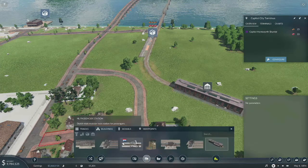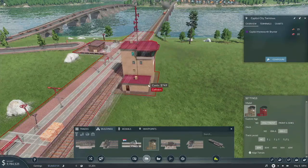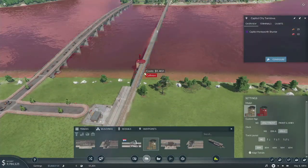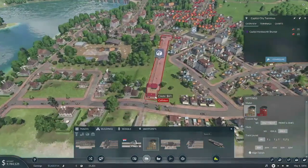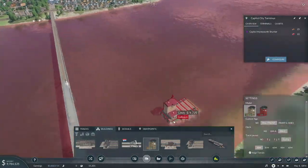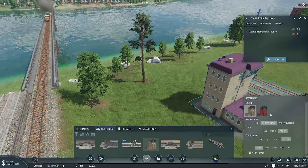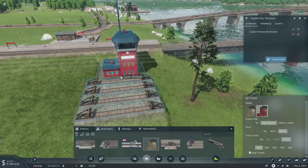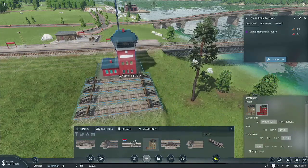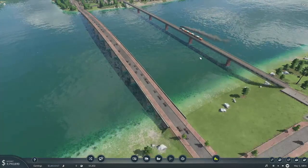I'm still not entirely sure what this thing is for — it looks like it's supposed to attach to the side of a track. Oh, it has tracks built into it. So what does this do — just control traffic, like a signal? I don't know, I'm very curious about that.